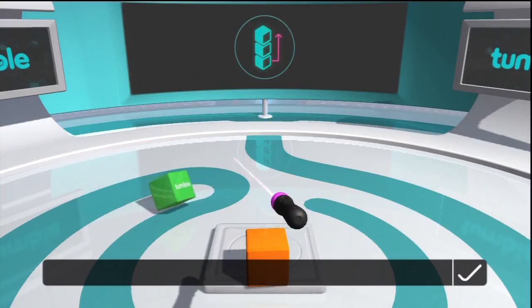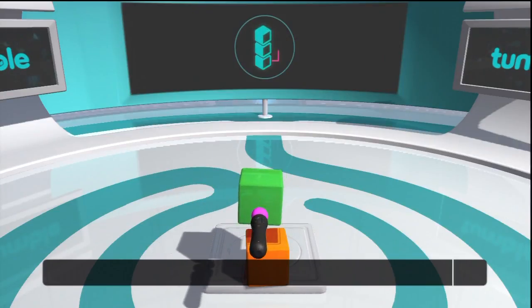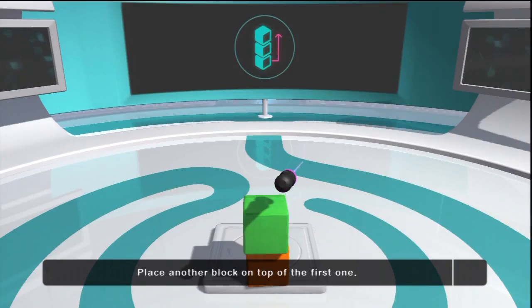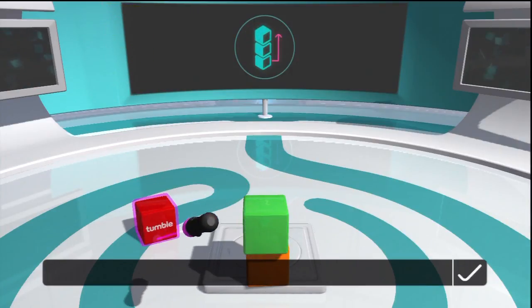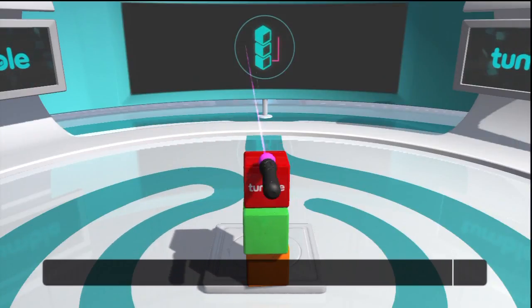You're ready to make your first tower. Pick up another block and, using the drop zone to help you, place it on top of the first one. It's often best to lay the blocks down as gently as you can. Now put the third block on top of your tower.